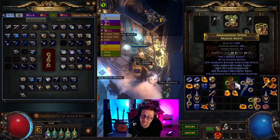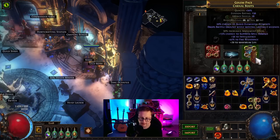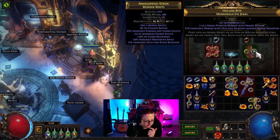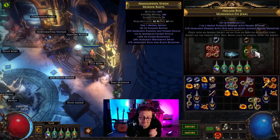These abyssal sockets do still work — I'm sure you're wondering about that. Let's check my life: it's at 3,481 and this jewel has 24 life, which brings it up to 3,196. So it does actually function — it's not just a visual bug, it does actually work.